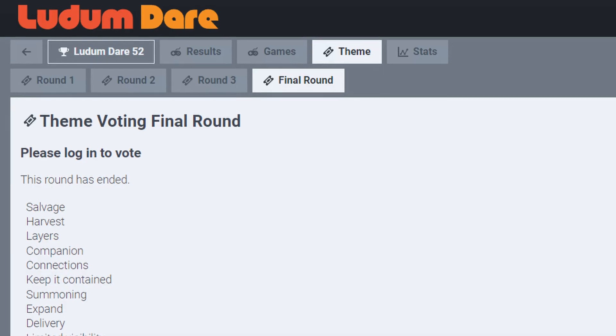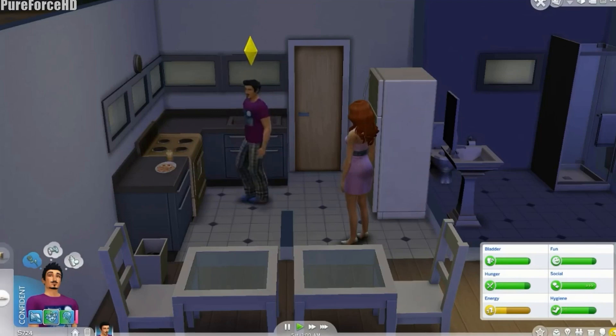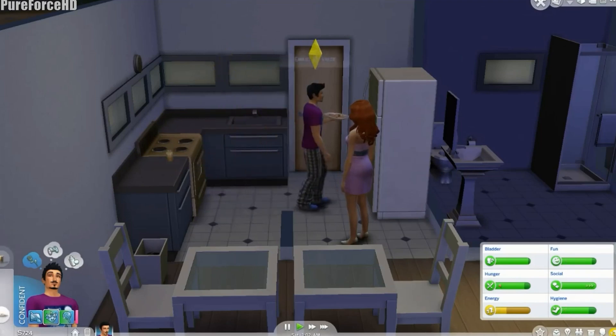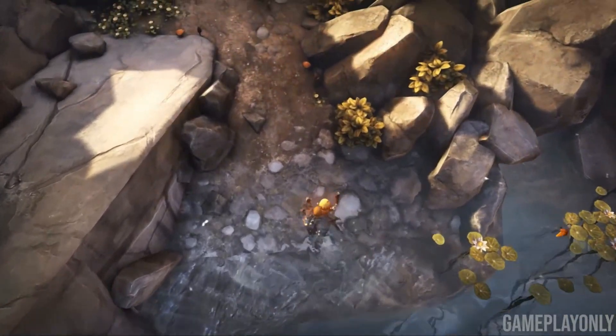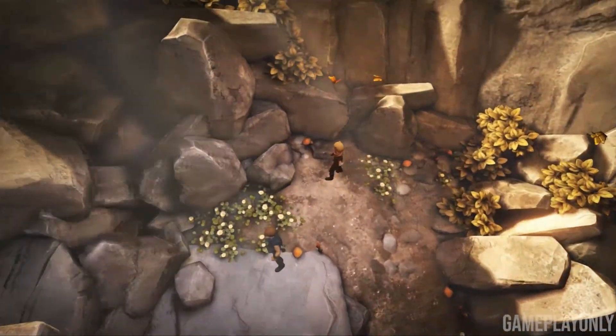Let's jump into an example. Suppose the theme of the jam was 'companion' — this was one of the runner-up theme finalists for Ludum Dare 52. One way to approach the theme is to ask, how can I make a really good game about companions? What games out there are already about companions? How about The Sims, where companions can live together in a house? Or a game like Brothers: A Tale of Two Sons, where two companions move through the world together? While there's nothing wrong with this approach, and if it leads you to a game you're excited to jam on, great! But don't stop there — the challenge with this brainstorming style is that you're starting with the theme and only thinking about what existing game ideas you could do with that theme.